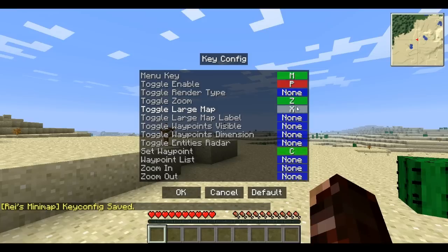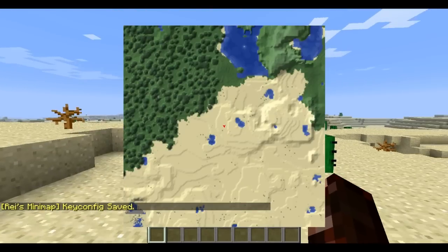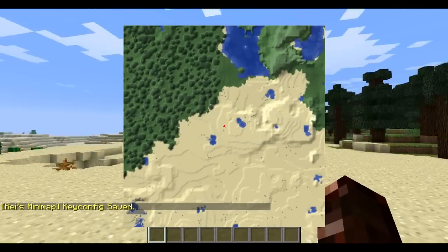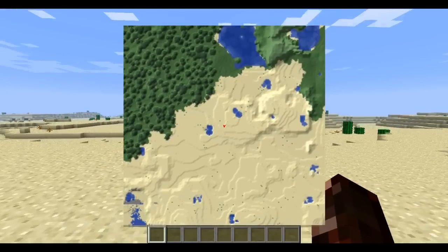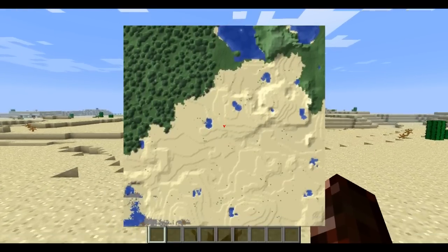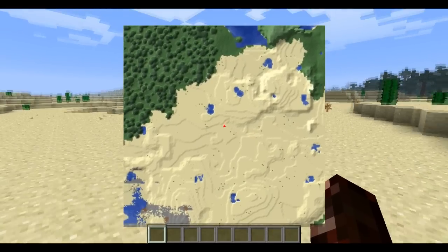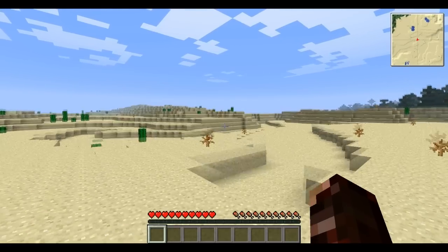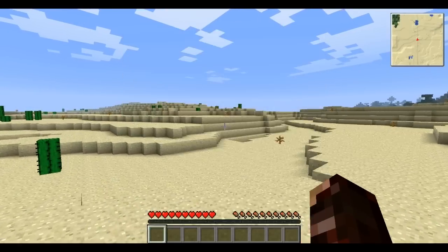C is the set waypoint, and toggle large map is X. Toggle large map shows quite a big map, and I like this because it is nice and smooth and it looks kind of nice. It is actually super smooth. Oh, this looks interesting — some terrain that we have down here. You can only really see it in the big map for now.